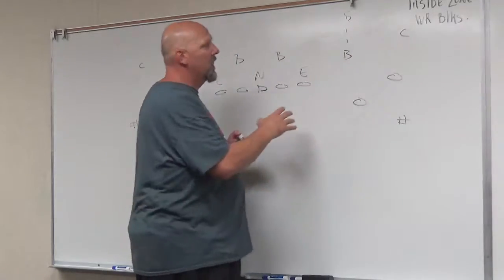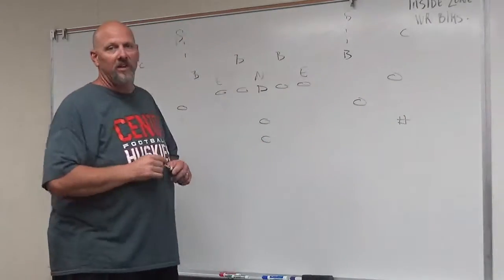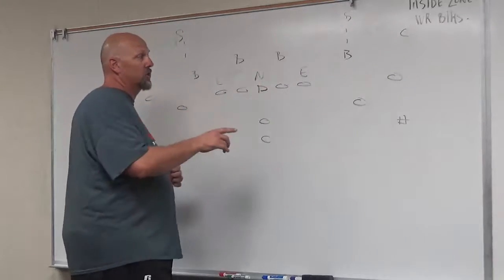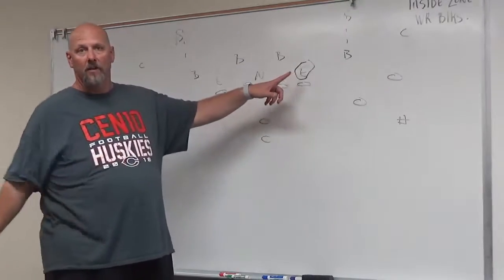Once we get our alignment, outside the hash, depending on where you want to line up, that's where we're going to go. I don't mind widening it out a little bit. What I talk about with the receivers is I'm going to get this guy in a bind. So we're running inside zone — we're going to option the end. I'm going to let the offensive line block everybody inside. Our quarterback is going to read the end.